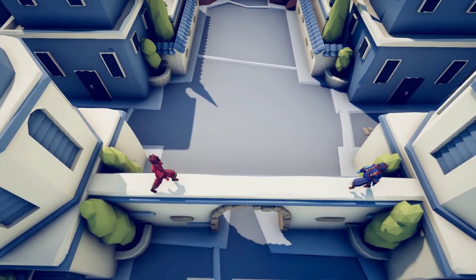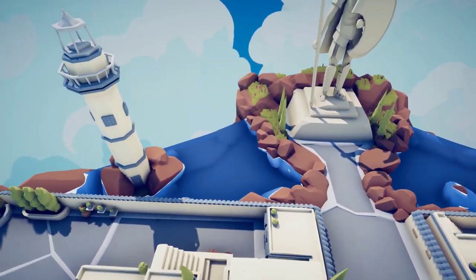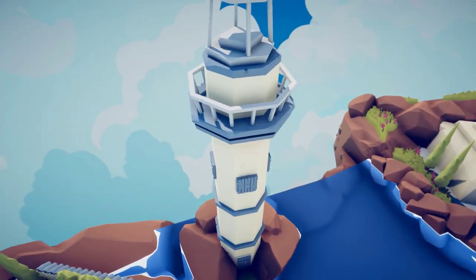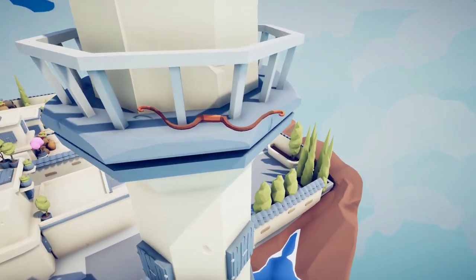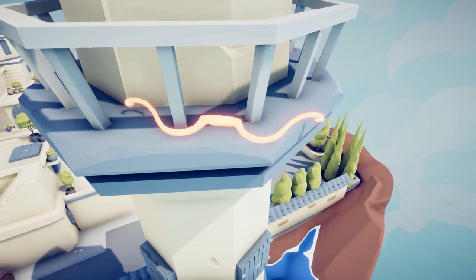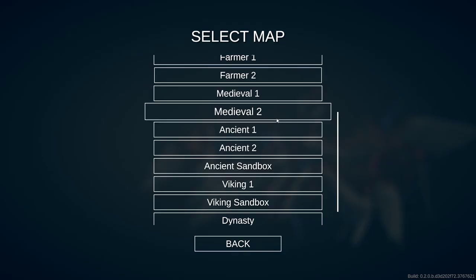Let's go searching for the elusive third weapon. I have been told that it is in the lighthouse. There it is, perched on the balcony of the lighthouse. All we need to do is look at it — Artemis. Let's go to the Dynasty map.